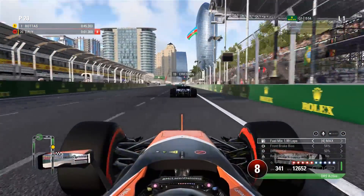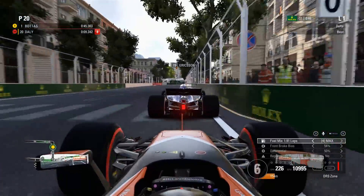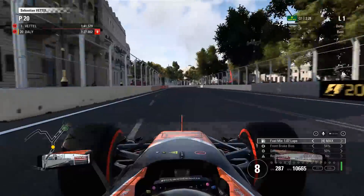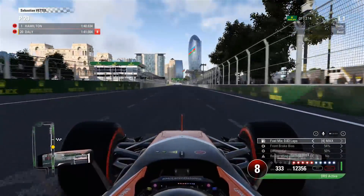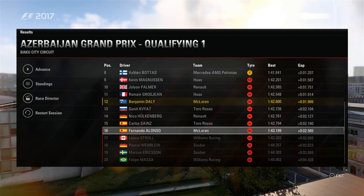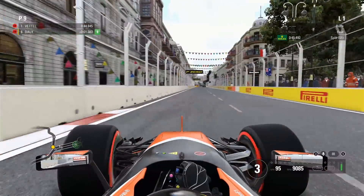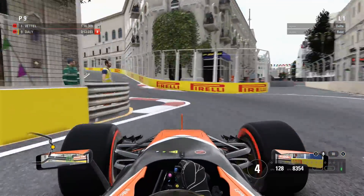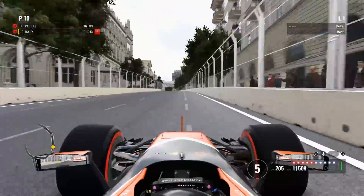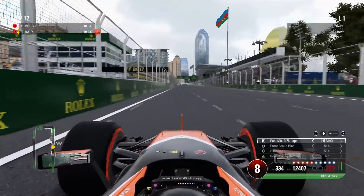Here we are in Baku now for round eight of this 2017 season, season three, and we're jumping straight into qualifying in the McLaren Honda. We didn't start proceedings off too well — we got held up behind the Sauber through turn two. We got a massive tow on the first DRS straight but in the end it wasn't a great lap. We only just squeezed through to Q2 by six tenths — 12th place, a little bit lower than what's expected of us nowadays. Fernando Alonso unfortunately not making it through to Q2 — that's down to his engine not getting the upgrades, so he's not going to be competitive here at all. Don't expect too much from Fernando unless everyone in the midfield blows up at the castle section, which I'm hoping for.